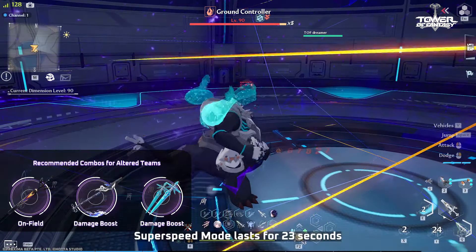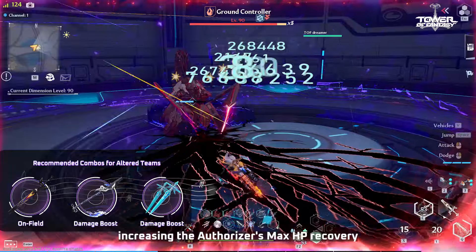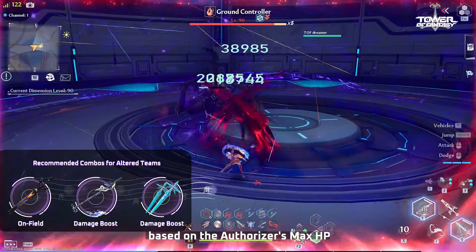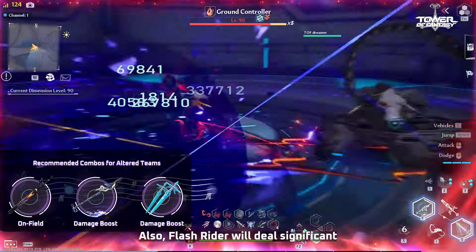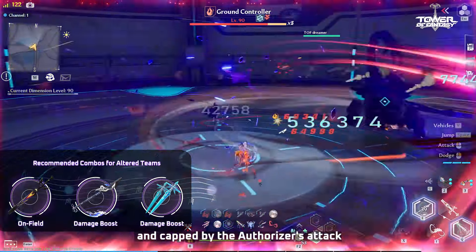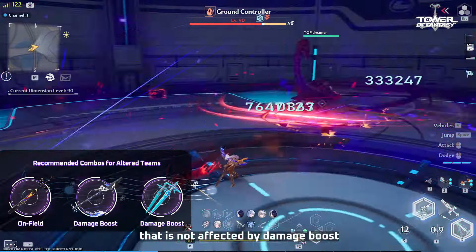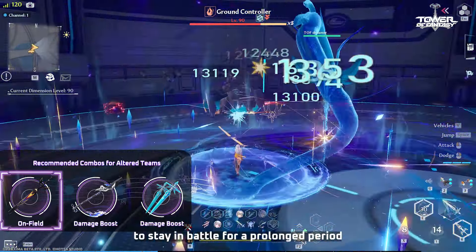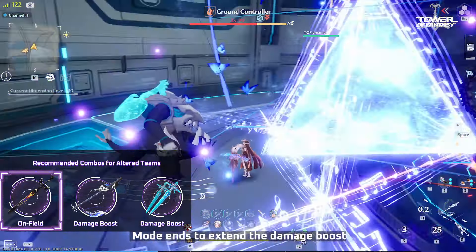Altered Stat: Super Speed Mode lasts for 23 seconds, increasing the Authorizer's max HP recovery. Normal Attacks will deal fixed damage based on the Authorizer's max HP. Flash Rider will deal significant extra damage to nearby targets based on max HP and capped by the Authorizer's attack — this damage is fixed and not affected by damage boosts. The Altered stat is useful for Nola to stay in battle for a prolonged period. Try to use Flash Rider just before Super Speed Mode ends to extend the damage boost.